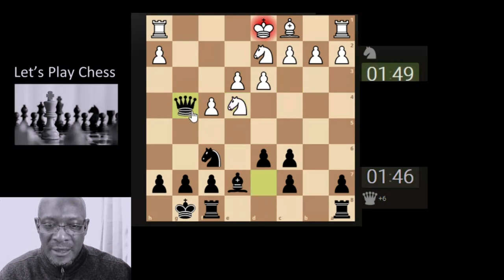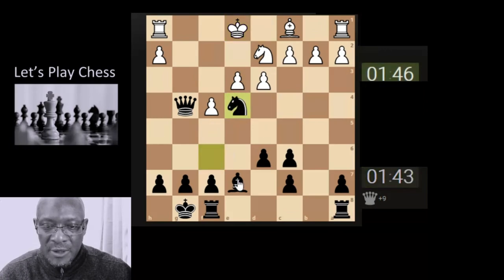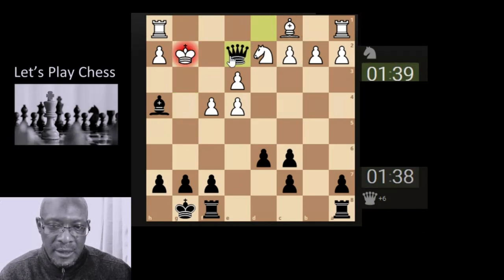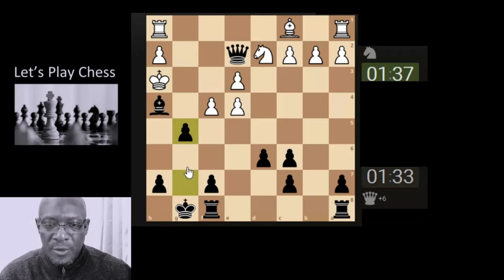Let's go for the queen-king, put a check on, and put another check on. Maybe I'll just take the knight off the board, then put a check on here, and let's put a check here and then a check here. Shall we support? Let's support.